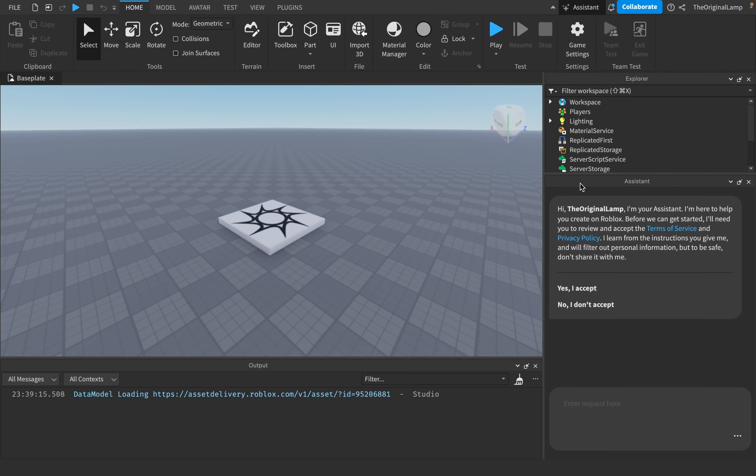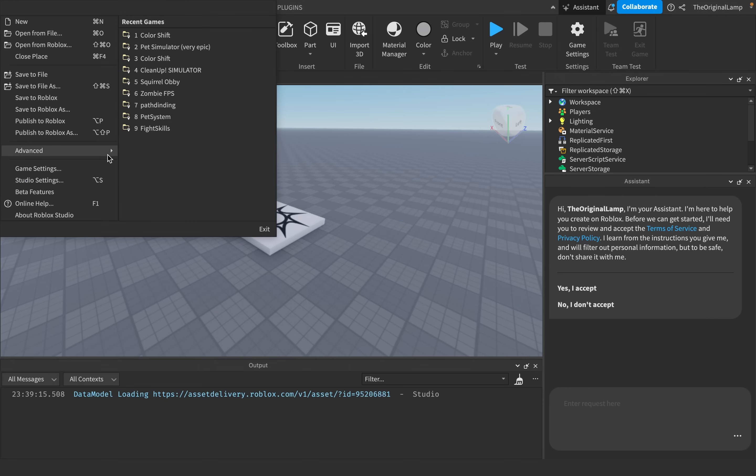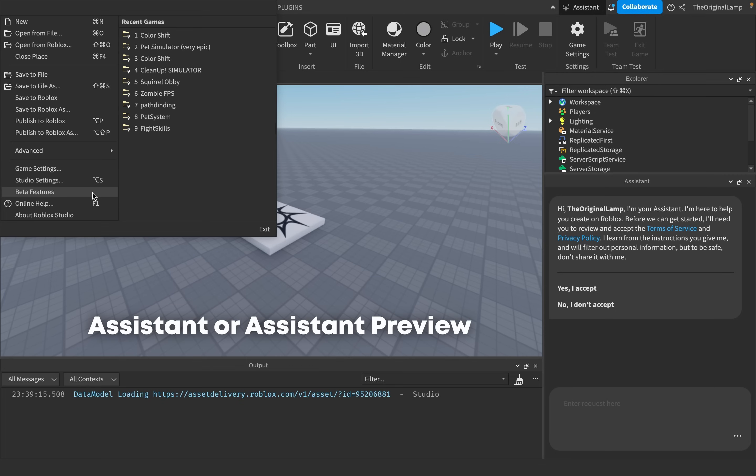After years of development, Roblox finally added AI to their game. This is the assistant — I believe this is the first version, maybe updated a couple times. This is a beta feature. The way you can get it is by clicking on this button here. If you don't have the button, go to File, go to Beta Features, scroll down, and make sure that assistant or assistant preview is checked.